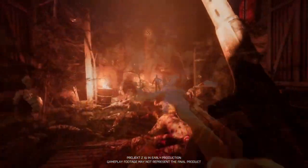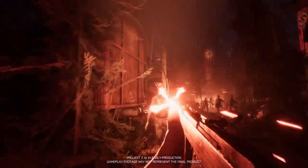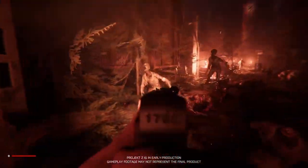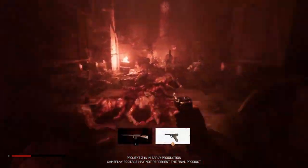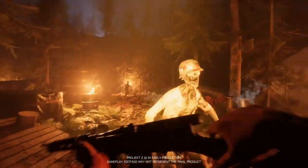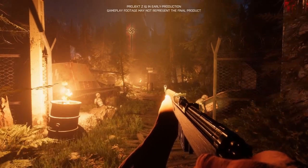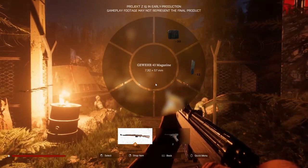First person animations are already looking clean and crisp with some real weight behind every action that we make as the player, and we're just two vlogs into the development so that's really impressive. You may have noticed from some of the footage shown that there's not exactly a HUD on screen, spare for the health bar cropping up occasionally when you take damage. 314 Arts specify that this isn't through laziness or that it hasn't been constructed yet, but that they want to provide an atmospheric experience which means a very minimal HUD.